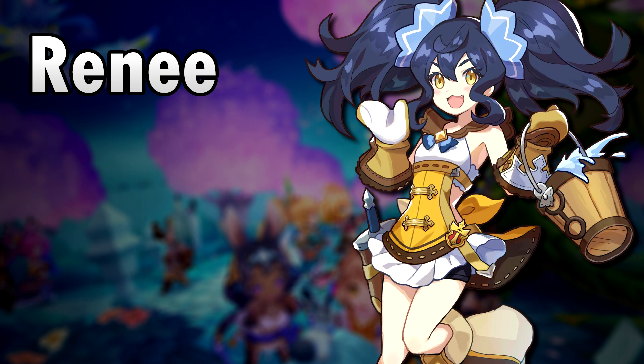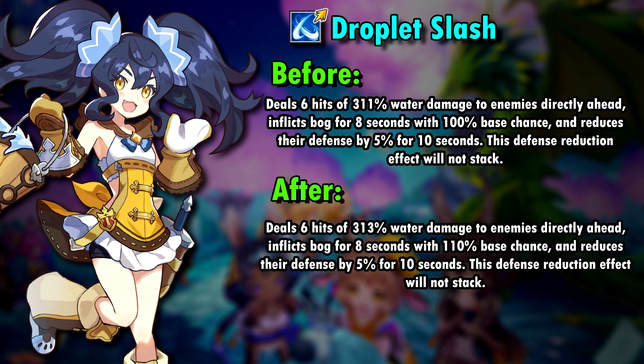With the spiral, the young girl is absolutely capable of standing in the front herself. Her first skill, Droplet Slash, has not really changed in the base mods. It does kinda make sense since she got an increase of 200% damage on each of the 6 hits with the 2.0 update. The chance of inflicting Bog has increased to a 110% base chance though, which means she can inflict the affliction a lot more now.